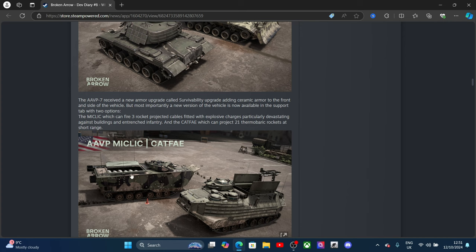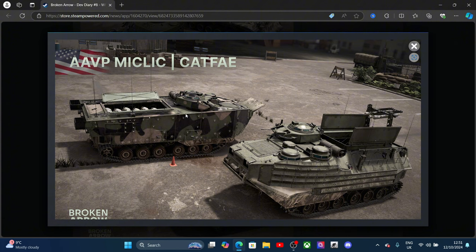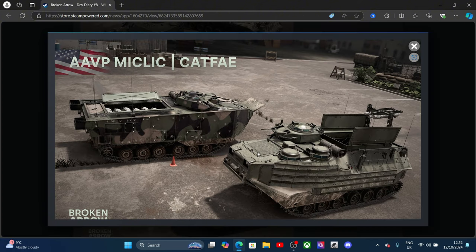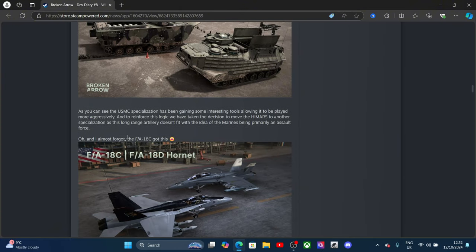In the last beta we'd usually just send these transport vehicles back to base, but it looks like they've changed them to be more useful. They're upgrading everything to have more armor and survivability, which makes more sense. There's also a CATFEET variant with a short-range rocket — two different variants to choose from.